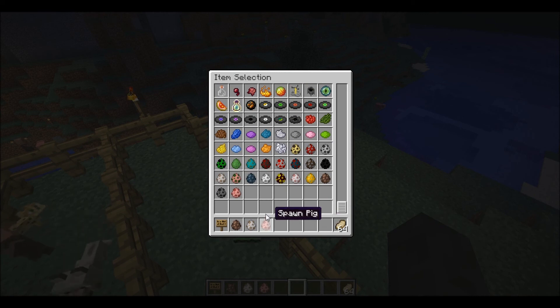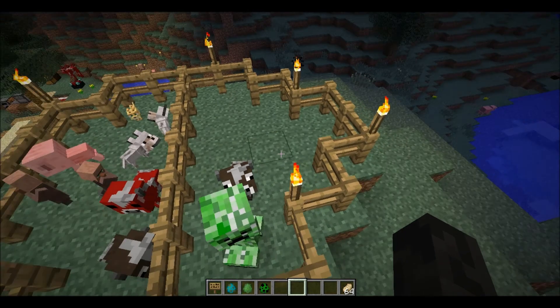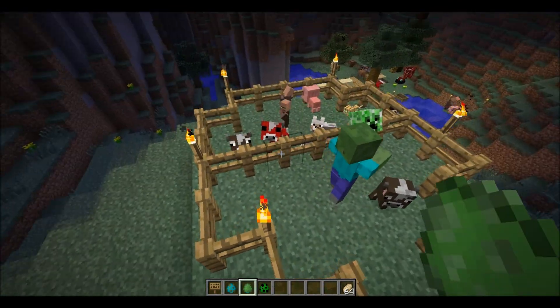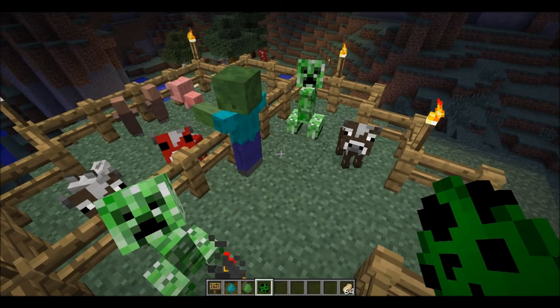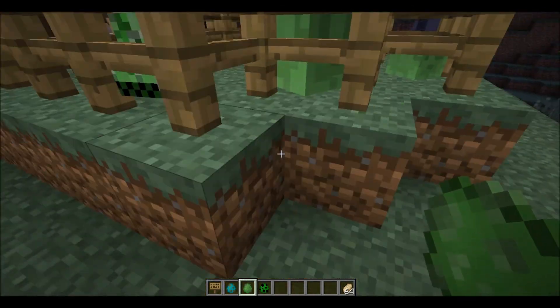The wolves just killed the sheep. There's a zombie — doesn't spawn baby. Slime — I think the slime eggs might spawn small slimes, I'm not sure. Creeper — let's try it. Slimes are just weird.